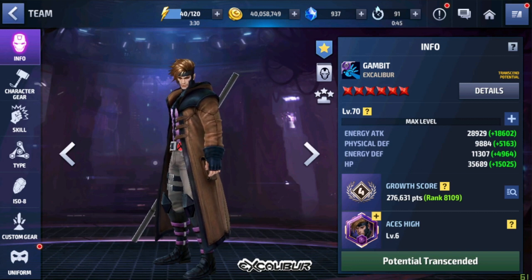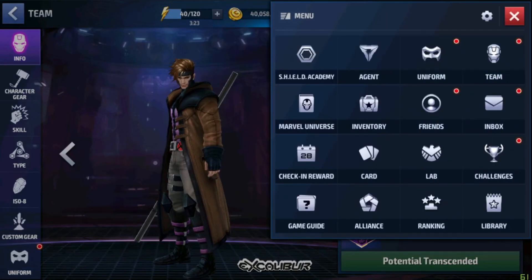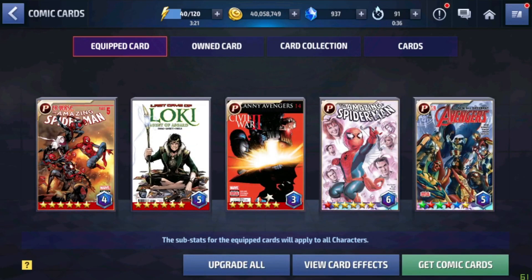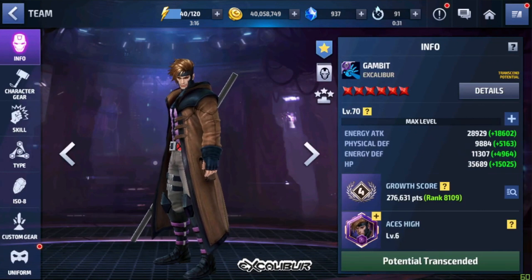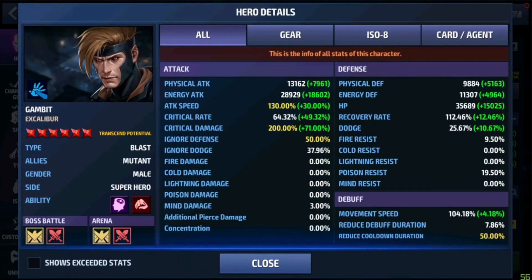Without any further ado, let me show you my Gambit build first, then I will show you my rotation, then I'll show the team up. But first let me tell you that I don't have any additional pierce or all-attack on my card, so it will not affect my run that much — it is what it is.